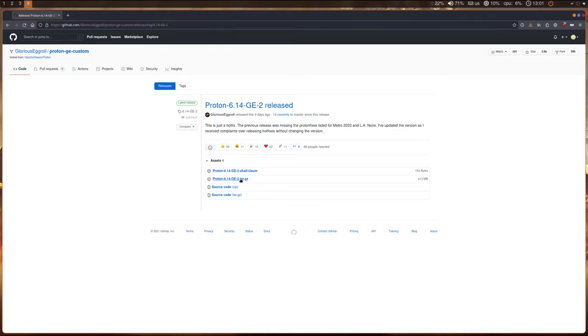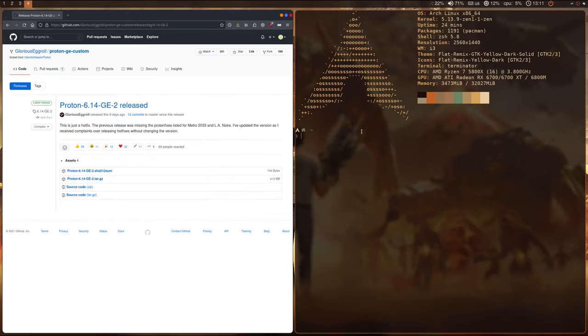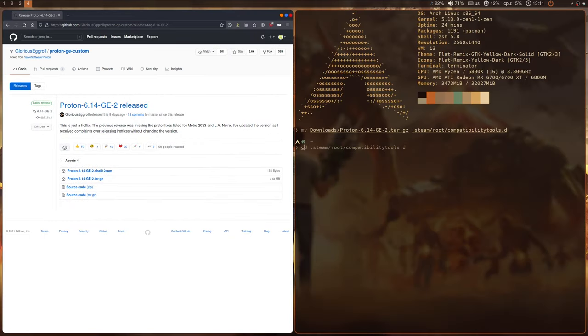For now, this only works with the latest version of Glorious Eggroll's custom Proton. You have to download it from the GitHub page — link in the description — and extract it to .steam/root/compatibilitytools.d.